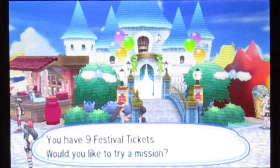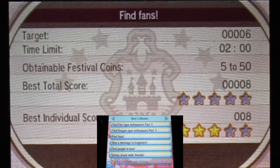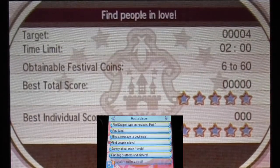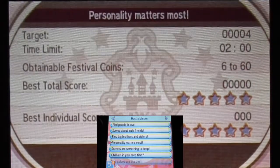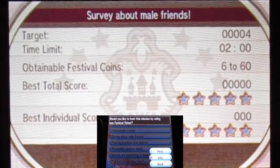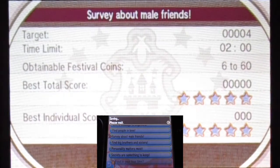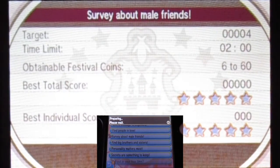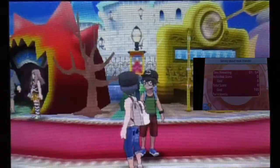We'll do one more before we do Wonder Trade for the day. I think getting friend coins from whoever wants to trade might not be the best. Let's go with 'find several male friends' mission — find whoever has a lot of male friends. It's only two minutes and it can be really easy if you know what to do. You need to watch in order to get as many points as you can.